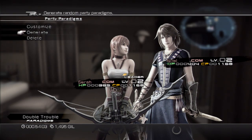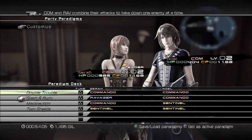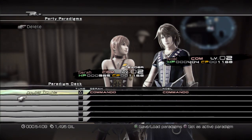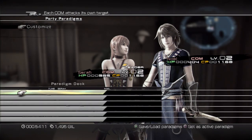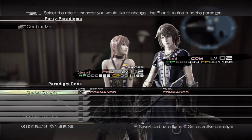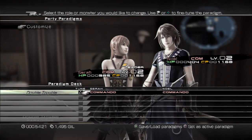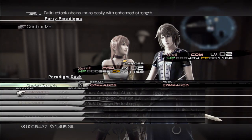First thing, obviously, party paradigms. Colin, you were asking about if anything's changed here. Let's delete all these and start from scratch. This is how you customize your roles that happen in battle. Right now the two characters only have access to Commando, Ravager, and Sentinel. As they level up, they gain access to the other roles, and you can decide in what order you want those roles to be unlocked.